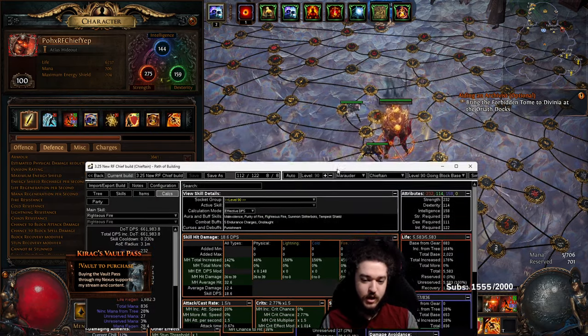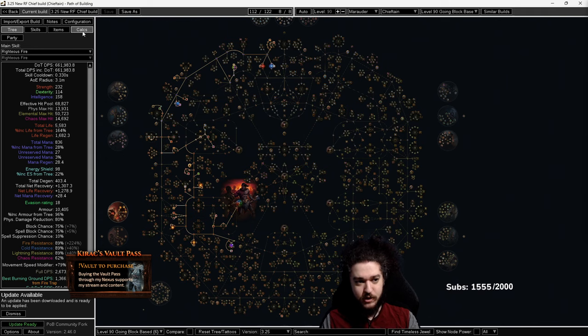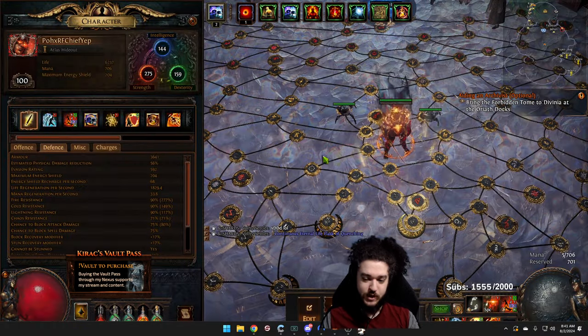Step one: whether or not you're following my character or the PoB, I want to show you this page in Path of Building called the Calcs tab. On your normal tree, you just click Calcs and if you look at the fire res section, you can actually see where the maximum fire resistance is coming from — things like Purity of Fire, Barbarism, etc.